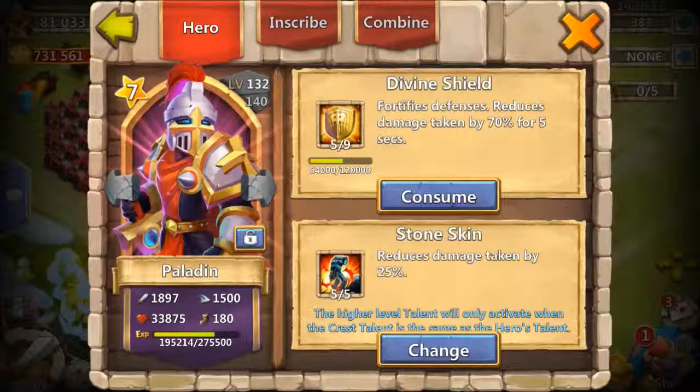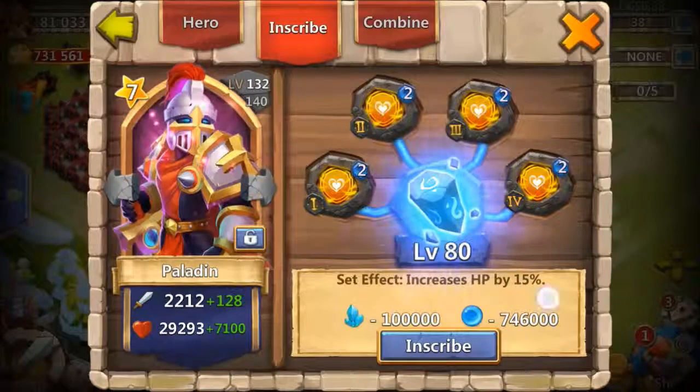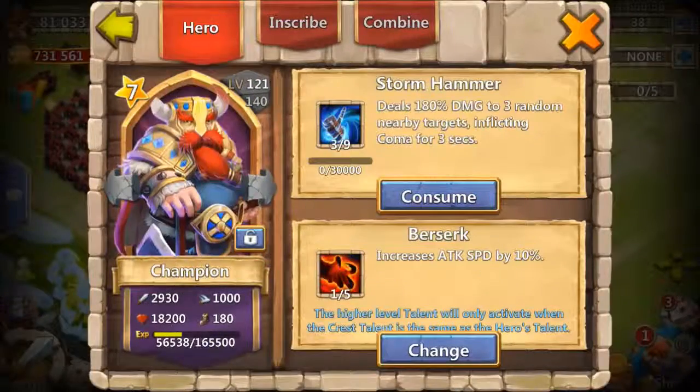I rolled a 5 of 5 tenacity which I decided to put on my Paladin — basically making him a beast Paladin. He fortifies and reduces damage taken by 70% at 5 of 9, and with Stone Skin it reduces another 25% damage. I added 2x5 tenacity to make his health 15% higher. My goal is to get this guy to 9 of 9 — he's a dream hero. I don't use him everywhere yet, but just the thought of a 5 of 5 tenacity Paladin — the battle rating is low, maybe at 5%.